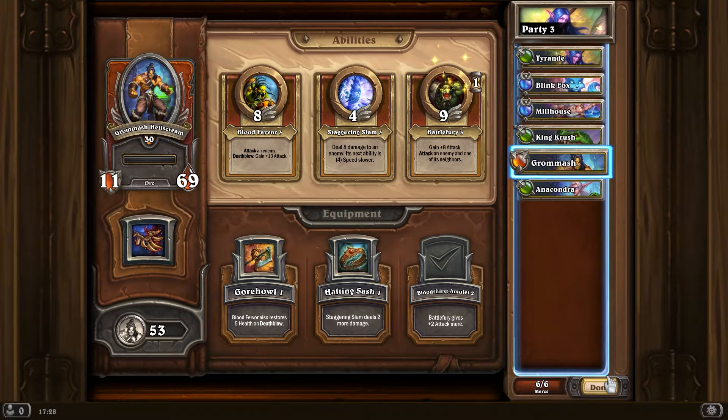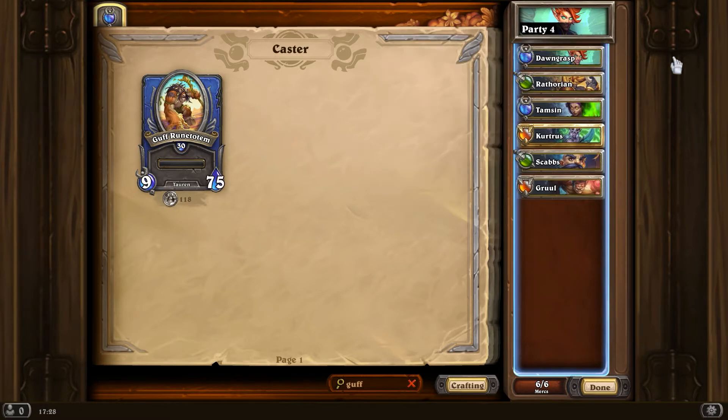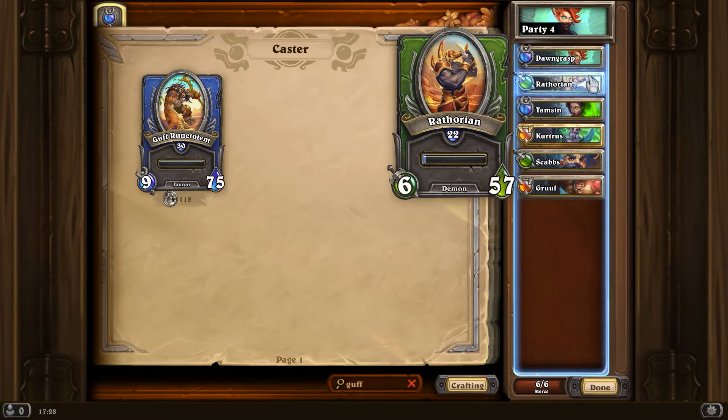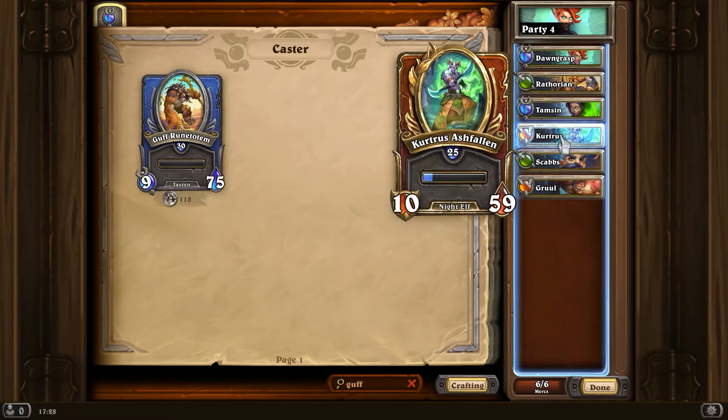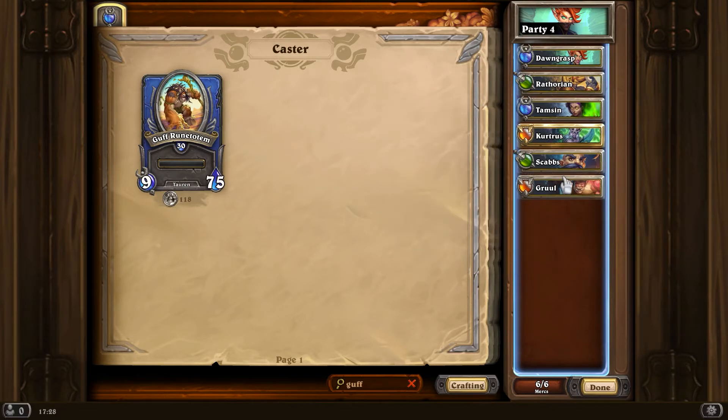These are all just rough attempts basically - whatever quests you get is really what matters. You want to have various different parties because your tasks are going to be random cards all over the place. If you've got parties ready, it's not necessarily a bad idea to work out some synergies between them. When you don't have enough cards you just sort of put stuff together kind of randomly.